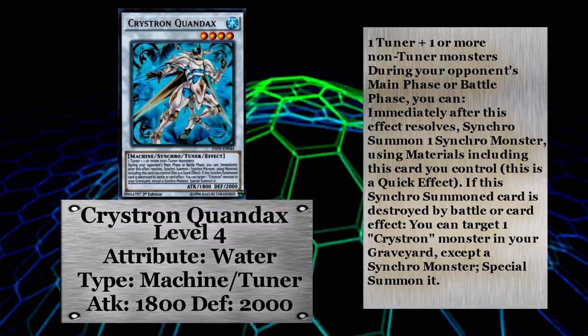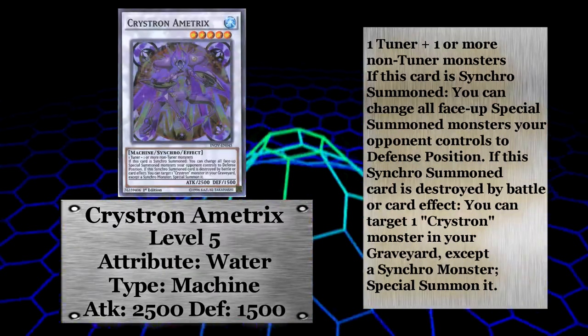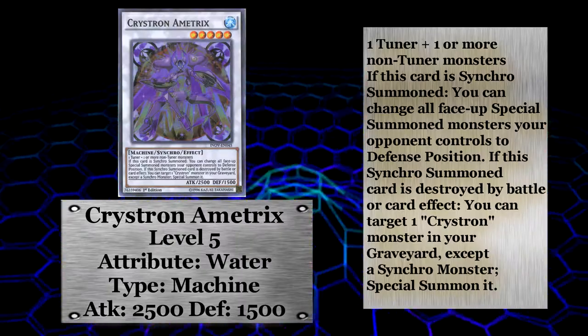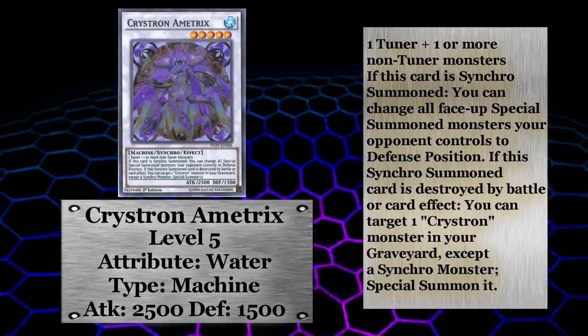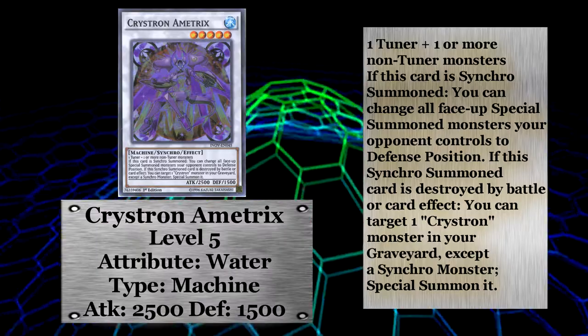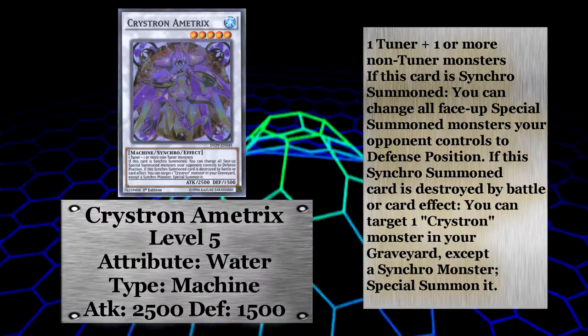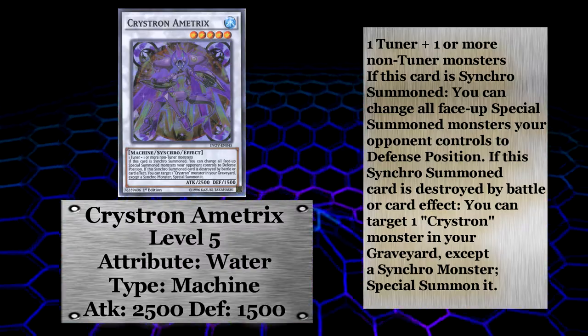Christron Ametrix is the next synchro monster from your extra deck. With 2500 attack and 2000 defense it's no laughing matter, especially since Ametrix switches all special summoned monsters your opponent controls to defense position when it's synchro summoned. It too gets you a non-synchro Christron if it's destroyed.